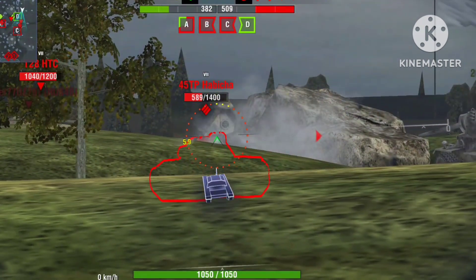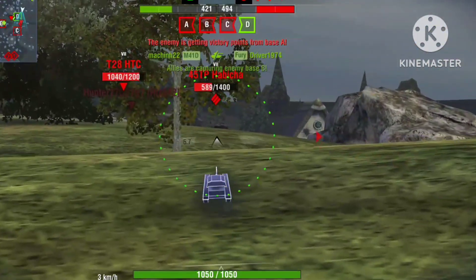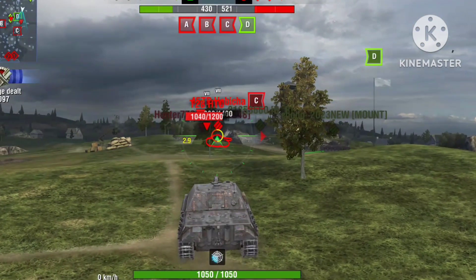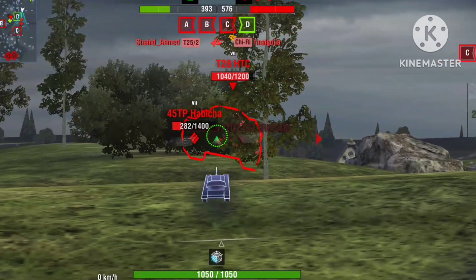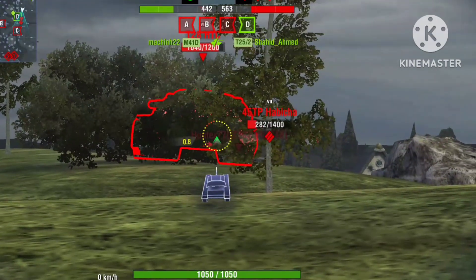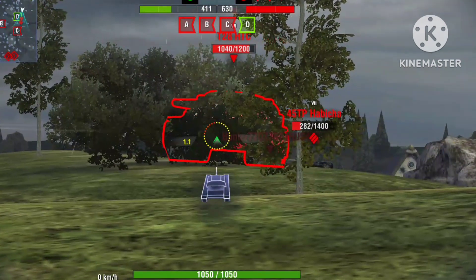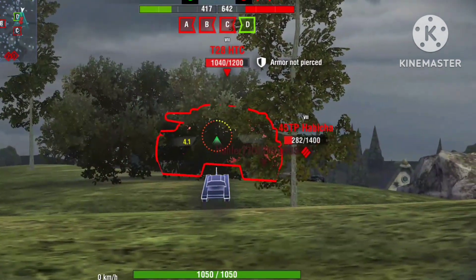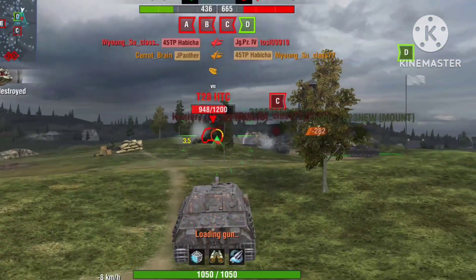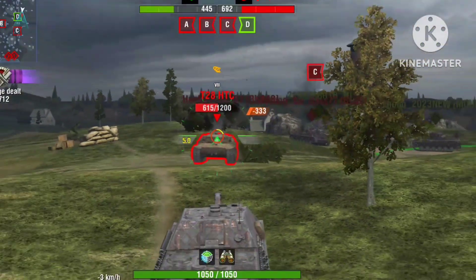Okay, how did I miss that? Let's keep fighting. Got 407 — I think we can do this, but this HTC is coming towards me. We don't even know anything about this armor. This guy is using cover — we took time, and now he's charging towards me.